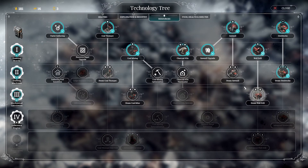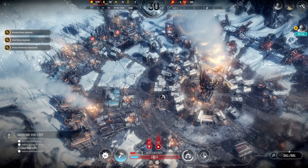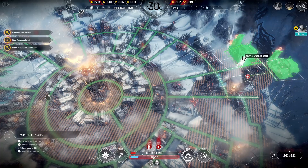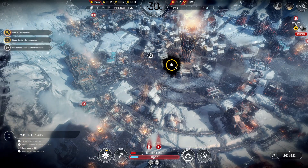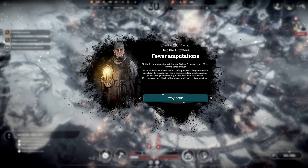Team Steelworks is done. Let's get some more scouts and do them one at a time. A medical breakthrough: the doctor who was trying to improve frostbite treatment is reporting a breakthrough. It's certainly an unorthodox method — his learned colleagues would be appalled — but it works. He expects the number of amputations done in frostbite treatment to be halved. He seems eager to be back to his everyday work and to try his new methods. Well done.